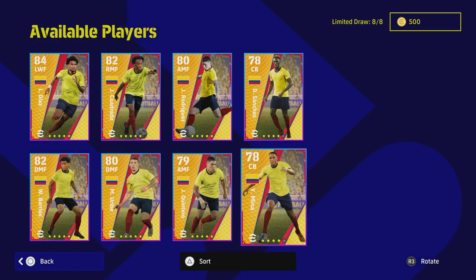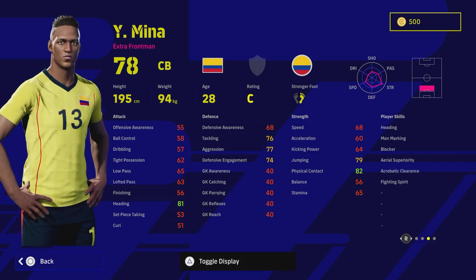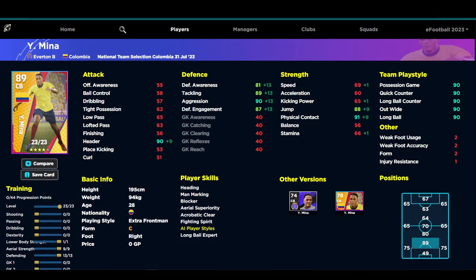The same can be said for the two center backs. Mina is very dominant in the air — he's got Blocker but he doesn't have Interception. He's got Acrobatic Clearance, Aerial Superiority, and Heading, but he doesn't have Slide Tackle and he also doesn't have Unwavering Form, which is a bit of a pity. He can train up to an 89 overall center back. You can get his aggression to the 90s, tackling to 89, speed to 69, and header, jump, and physical contact all around the 90 mark — not a bad option at all.